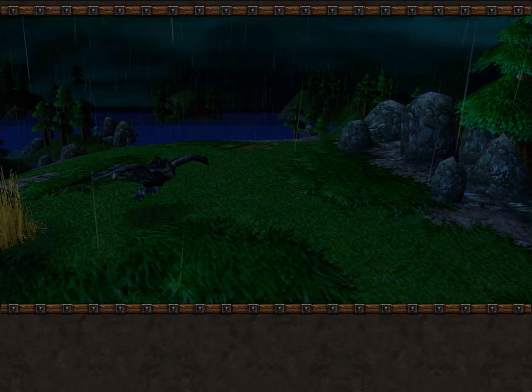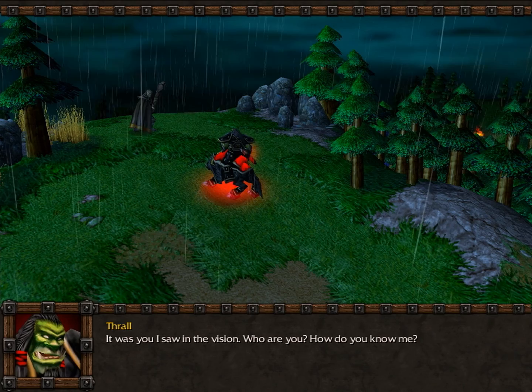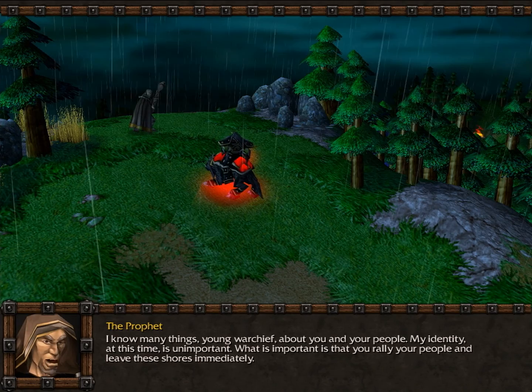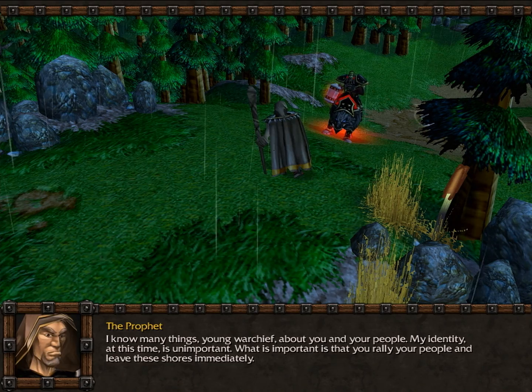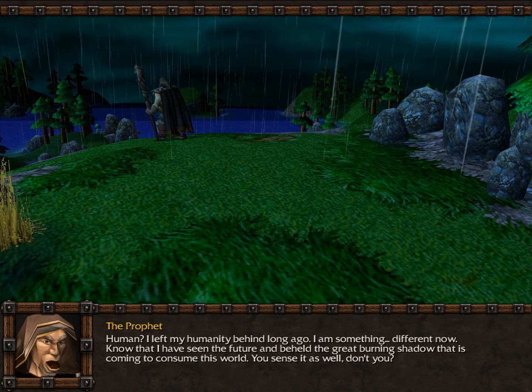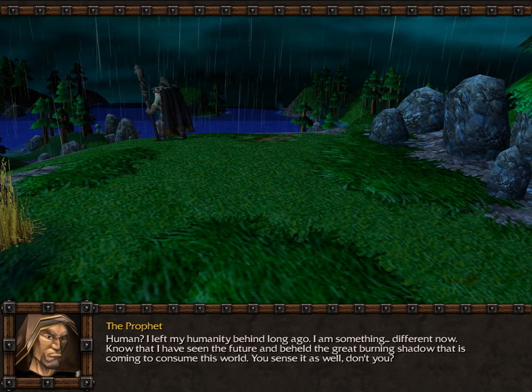Greetings, son of Durotan. I knew you'd find your way. It was you I saw in the vision. Who are you? How do you know me? I know many things, young Warchief, about you and your people. My identity at this time is unimportant. What is important is that you rally your people and leave these shores immediately. Leave? What's this all about, human? I left my humanity behind long ago. I am something different now. Know that I have seen the future and beheld the great burning shadow that is coming to consume this world.